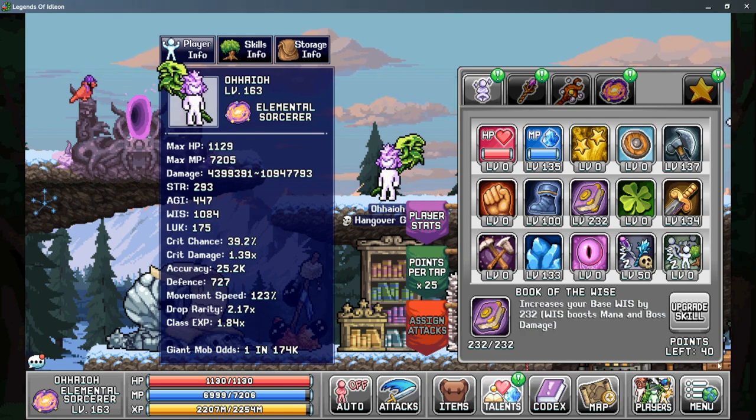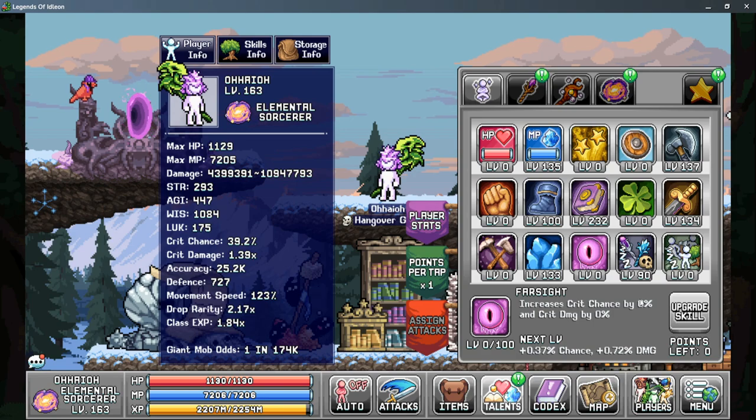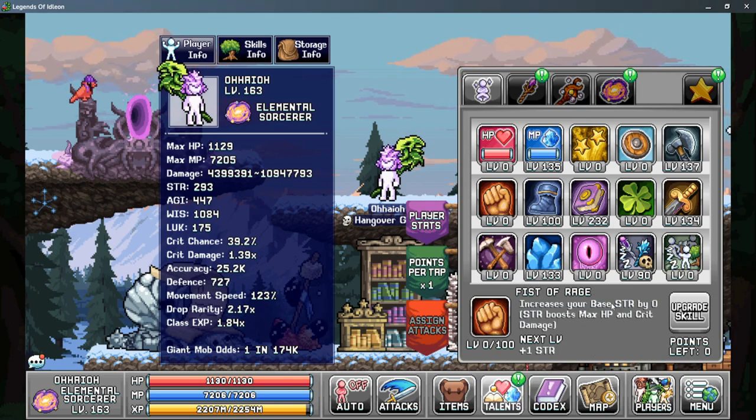At this point, if you have any points left over, there are three to four talents that you can put your points into to increase your gains by a little bit. Your first would be maxing out Idle Casting, as you can get a little bit more benefit out of this. If you have leftover points after this, you can choose between putting them into Farsight for increased critical chance and critical damage, or into Lucky Clover, as this can increase your drop rate and your EXP gain. The last one to mention is Fist of Rage to help boost your maximum HP and crit damage.